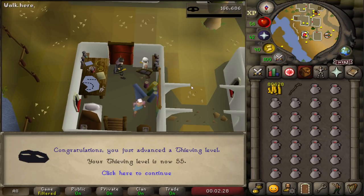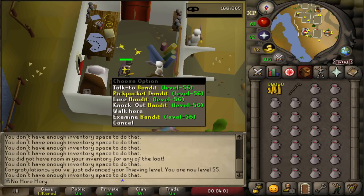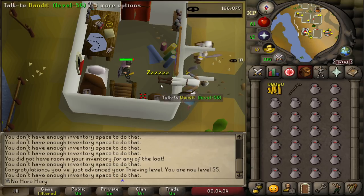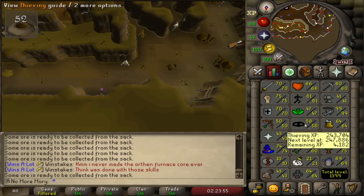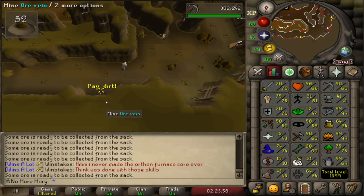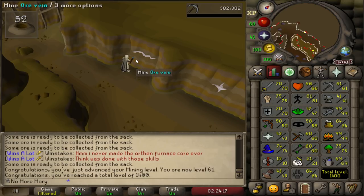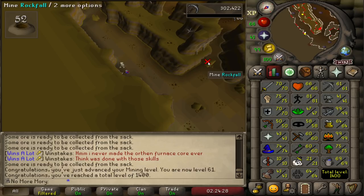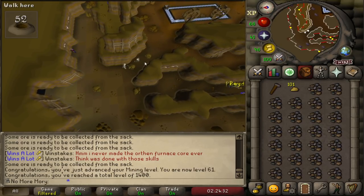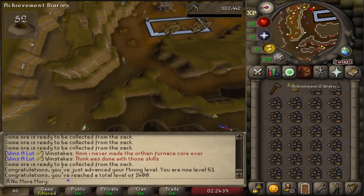Level 55 thieving! We can now thieve the bandits with scimitars — this guy gives 84 XP per pickpocket, while the other guy before was giving 65 XP per, so it's a direct ~20% increase on XP per hour. We're going to do this up to level 65. I've also been doing mining as my show-watching or email-writing AFK because it's not too click-intensive, and if I miss a click I just take a lower XP rate.